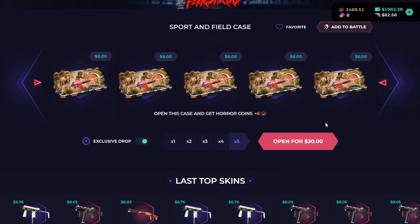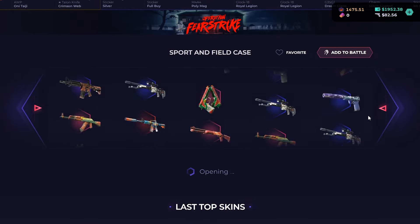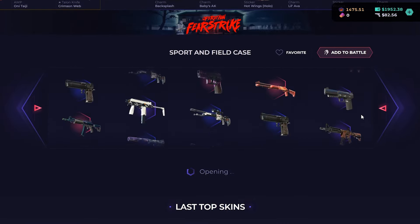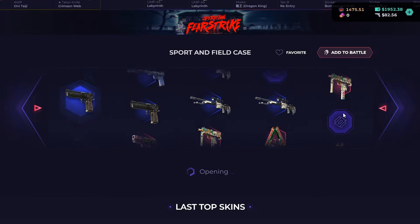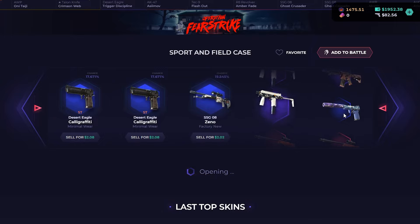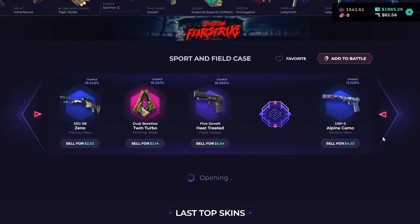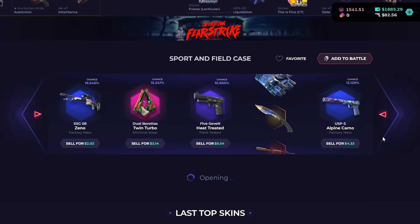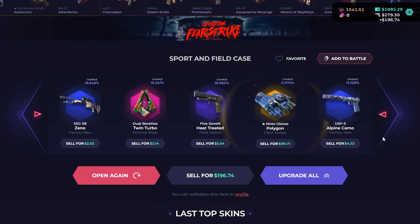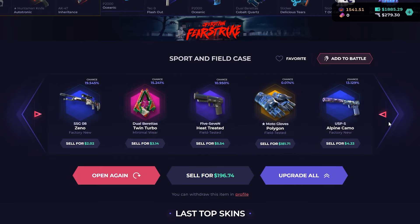We won. Made 17 bucks. I'm going to open 50 of these — that's $300 worth — and we'll see what we could actually get. Exclusive drop: BNM4 Fade. This is literally the last time I'm spinning it. Oh my god, BNM4 Fade again! Those are still really good. Oh my god, we actually profited from this. Let's go.